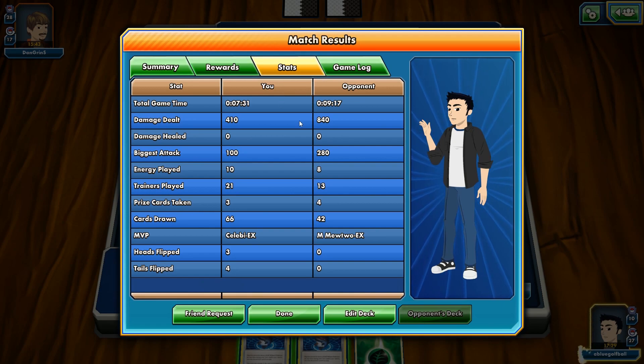Wow, that Mega Mewtwo was jacked up. Having the Mew EX move those Energies around and basically sacrificing the Mew was pretty strategic. That was pretty fun to see. Celebi EX was pretty victorious here, and the Poison damage coming through from Eratops. Let's go ahead and play one more match on Pokemon TCG Online.